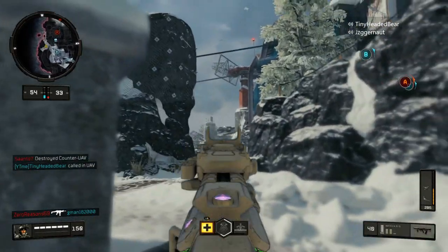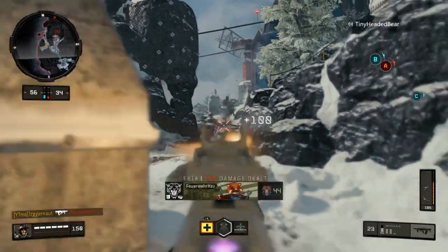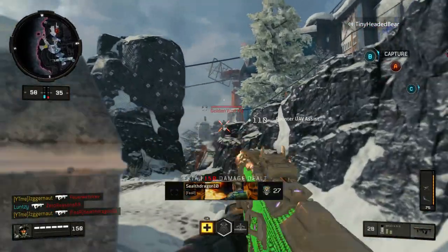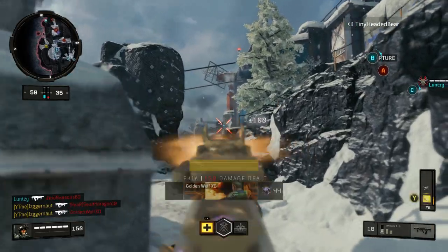For the perks I was using scavenger, gung-ho, and I believe team link. I meant to put dead silence on but I put on the wrong perk — dead silence is what I would normally have.